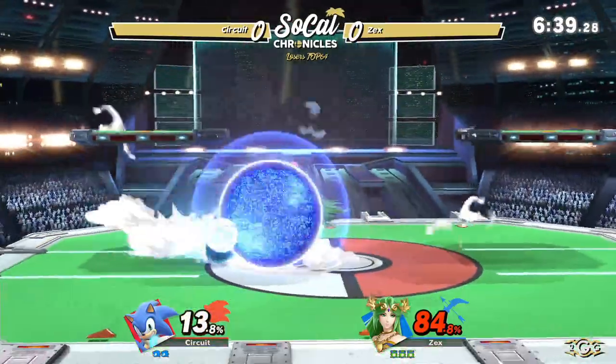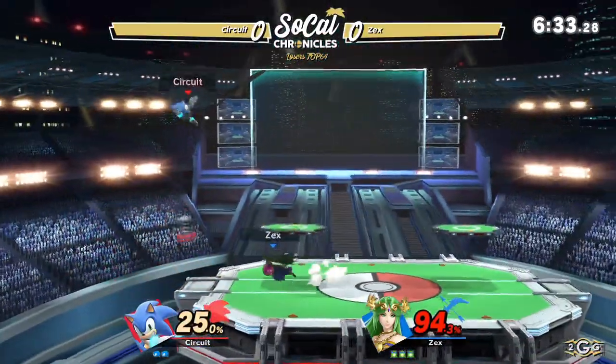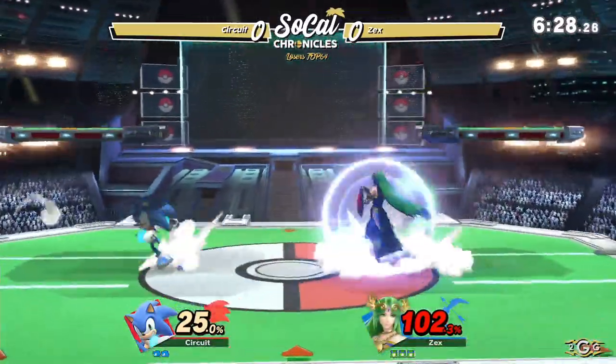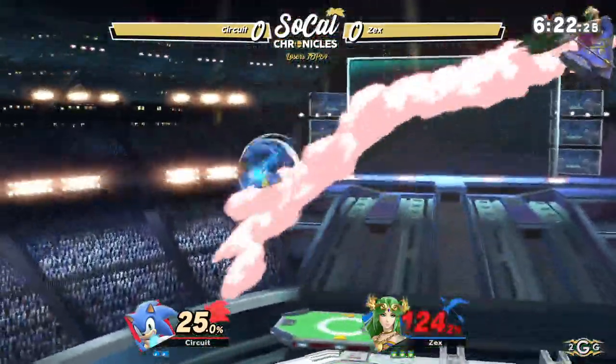Auto reticle just gonna pressure Circuit into his shield there. Very nice spot dodge, just past the forward smash. Challenges the Nair with the forward air, not gonna get anything else off of it. Circuit — I like it, leaves him with that forward.